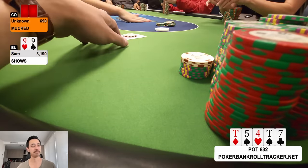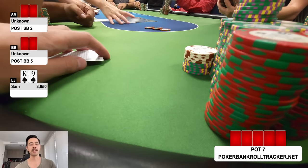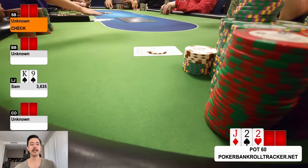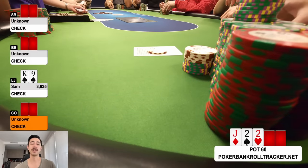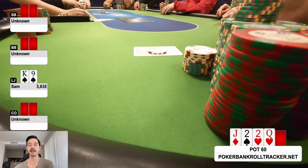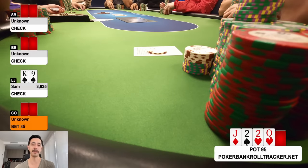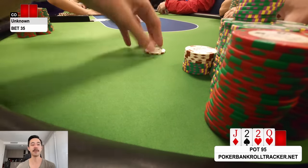King-nine suited from low jack — I open to 15, four ways to jack-deuce-deuce rainbow. Three-handed I'd bet, four-handed I check. Turn is the queen of hearts — I pick up a gut shot but still check. Cutoff fires about 35. Out of position, I let it go.